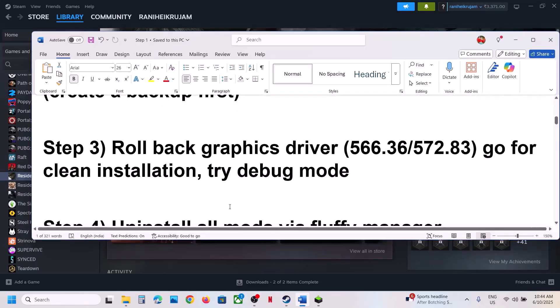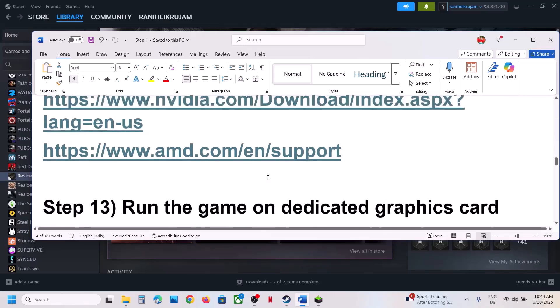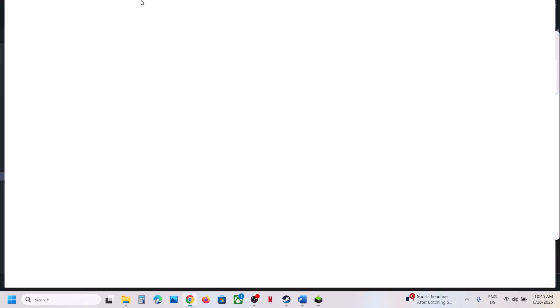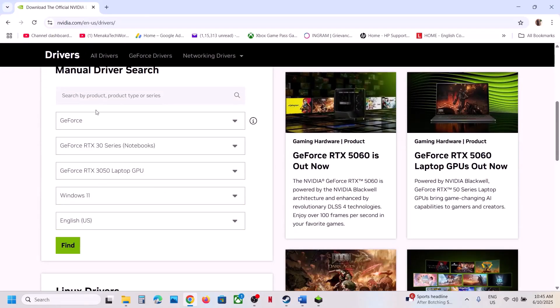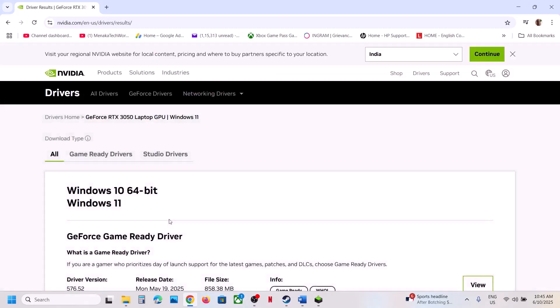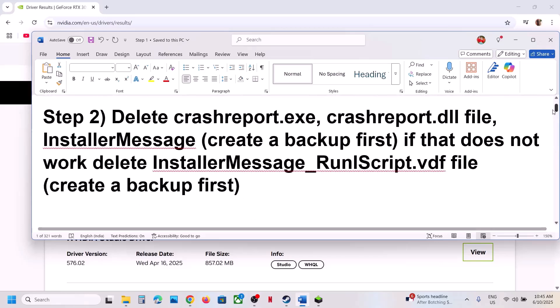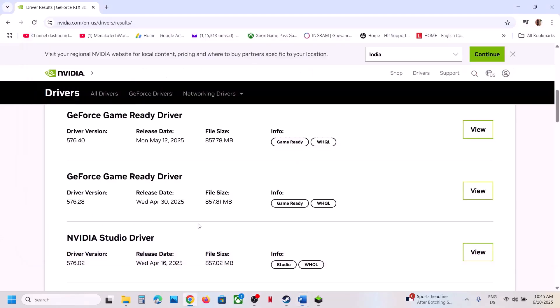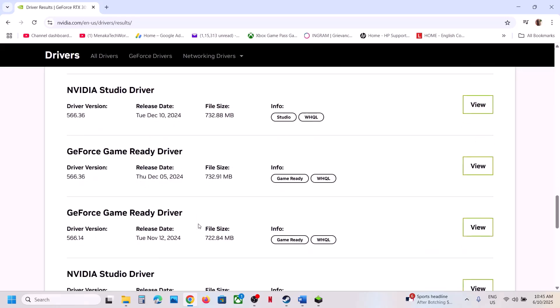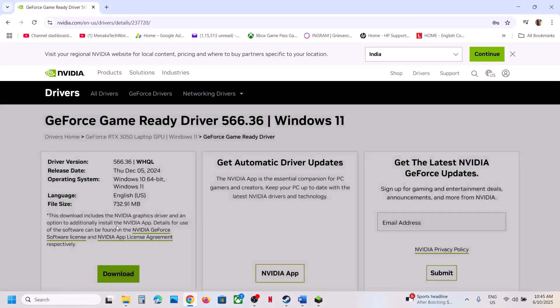The next step is to roll back your graphics driver. If you're running the latest graphics card driver, you can roll back to an older version. Go to the Nvidia website, select your graphics card, your operating system, and click Find. Scroll down and click View More Versions. For many users, installing version 566.36 has worked. Find the GeForce Game Ready Driver 566.36, click View, then click Download.